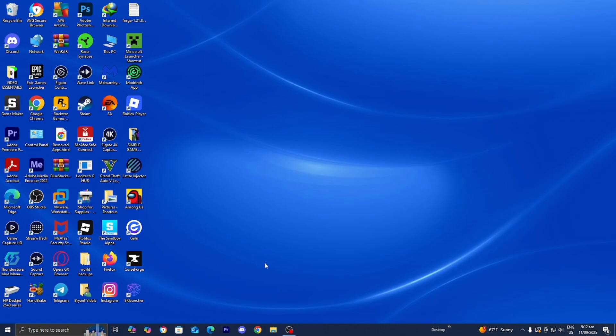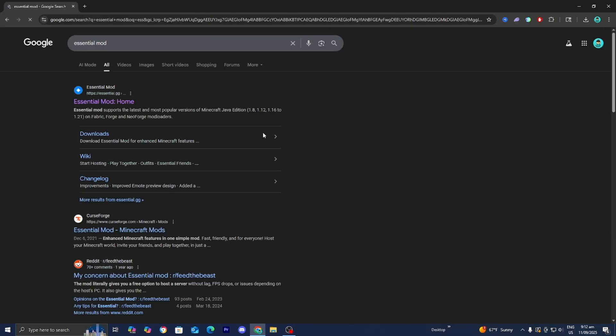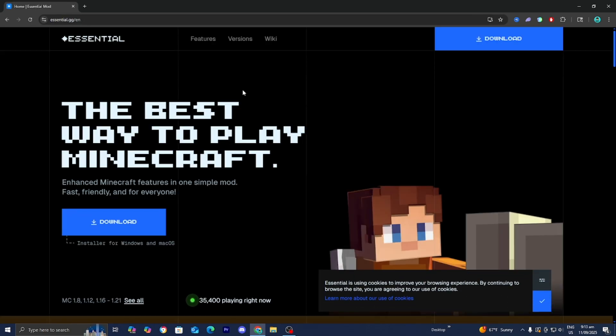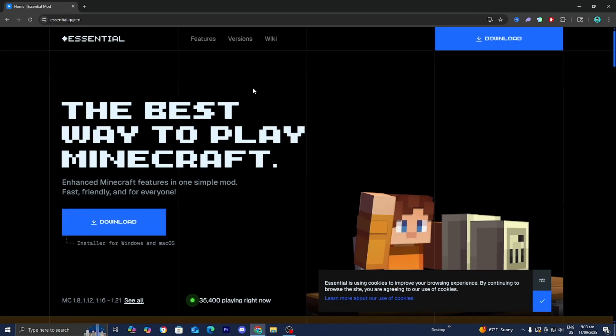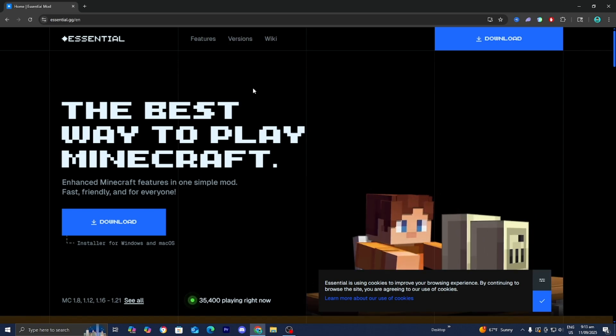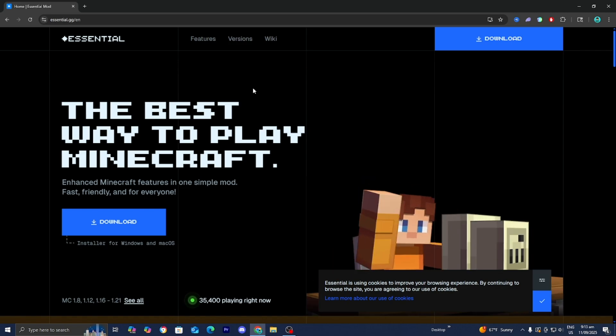To begin the process, the first thing you want to do is open up any web browser. Then, all you want to do is select Essential Mod and go to the official Essential.gg website. Now, even though the Essential Mod is a great option, unfortunately it does have its limitations. For starters, these servers are not 24/7, meaning they're only going to work when you're online playing. And also, they can be a little bit confusing and glitchy to set up.